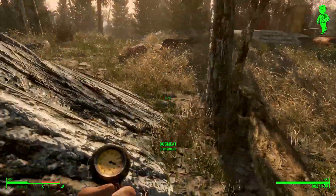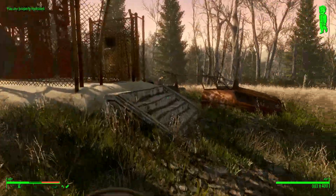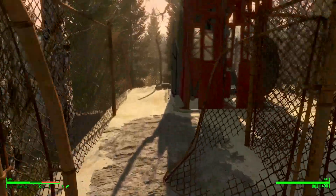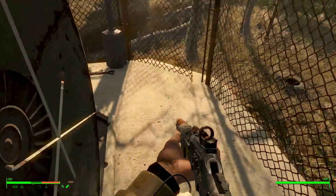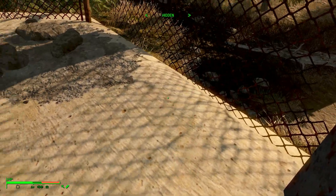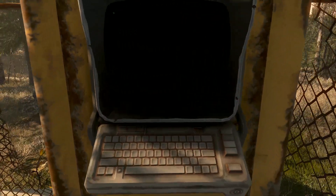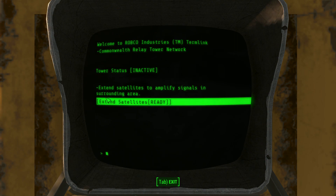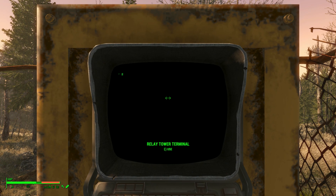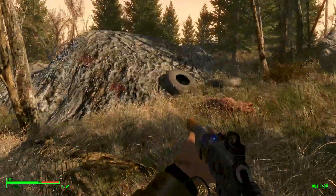We'll use our new hotkey for stim packs. We took some arm damage. Handmade automatic rifle — very nice. Let's get this relay tower going. We're not even going to bother listening to the signals this time, just because we know it's not that important. Let's go ahead and see if those signals are marked for us. It appears like we do get a notification on those new signals.